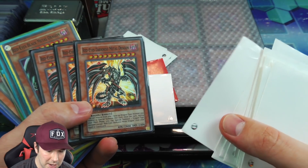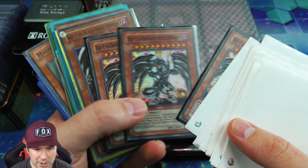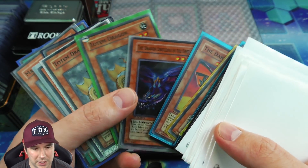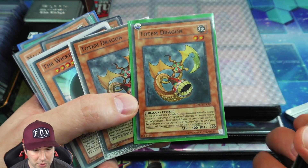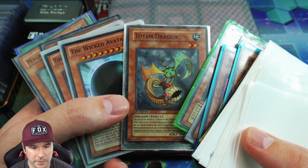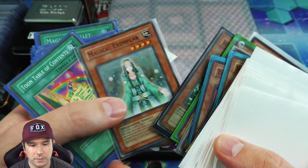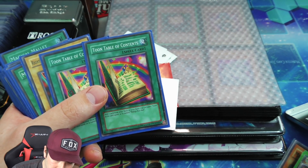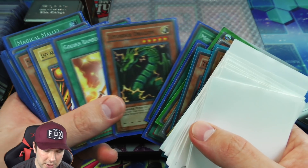We have Red Eyes Darkness Metal Dragons — three of those supers — and a bunch of cool Red Eyes cards. A Totem Dragon super rare — we got one first edition as well; those things are pretty hard to come by, you don't see them very often. We have a DB2 and a couple of those Toon Table of Contents.